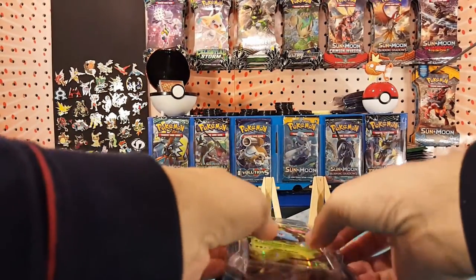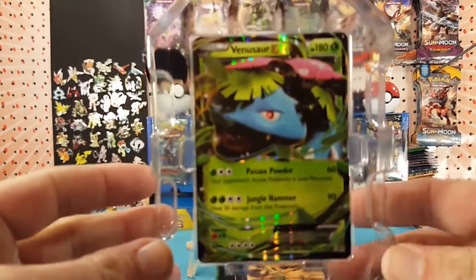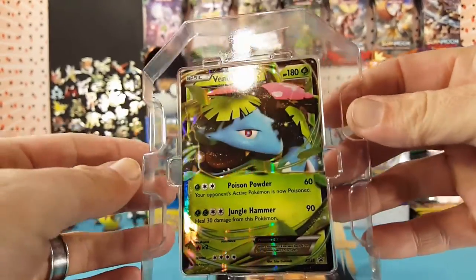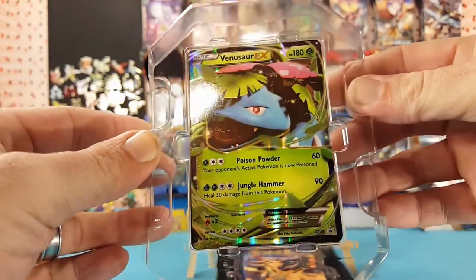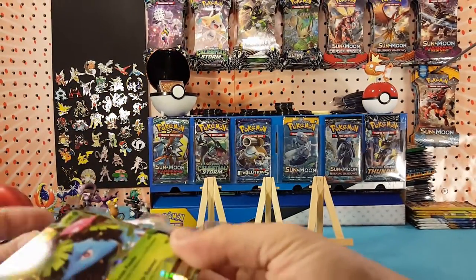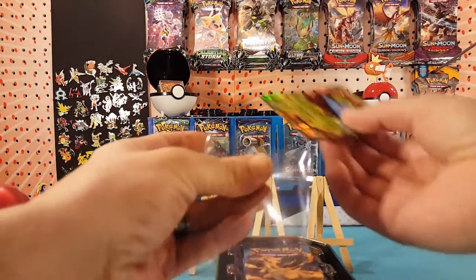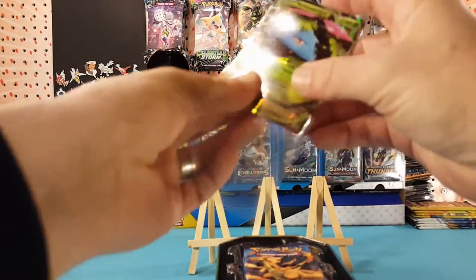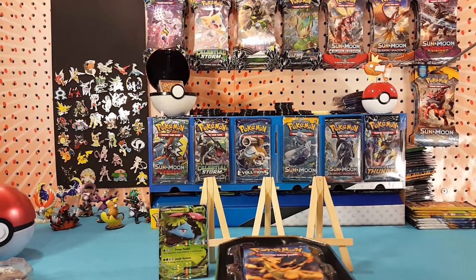First off we have our Venusaur EX promo card — very nice looking card there. We'll throw that into a sleeve. The tin also comes with a code card.